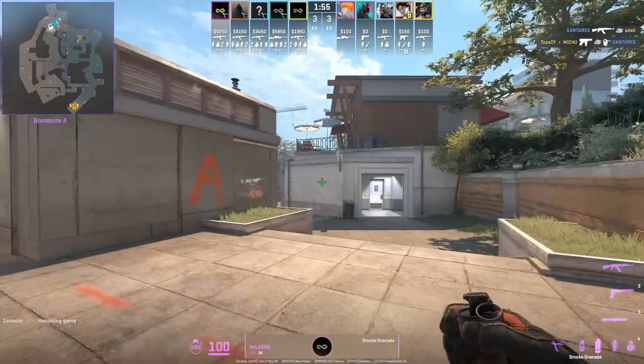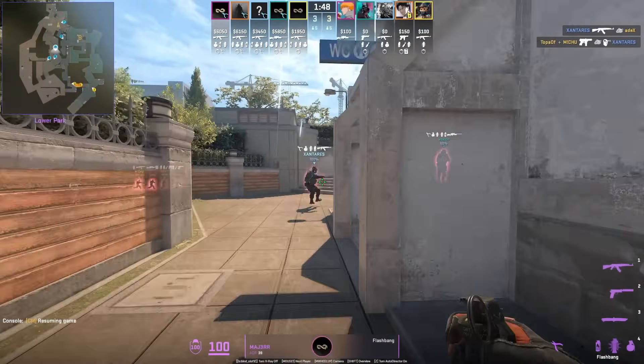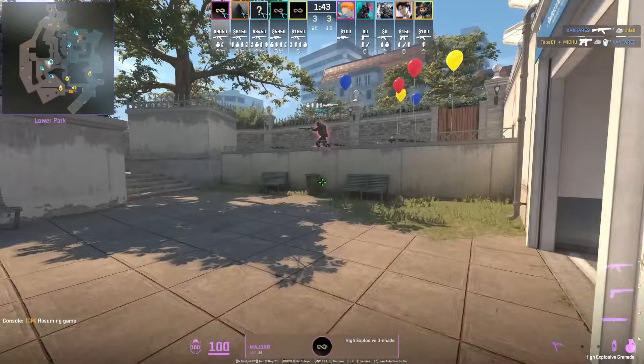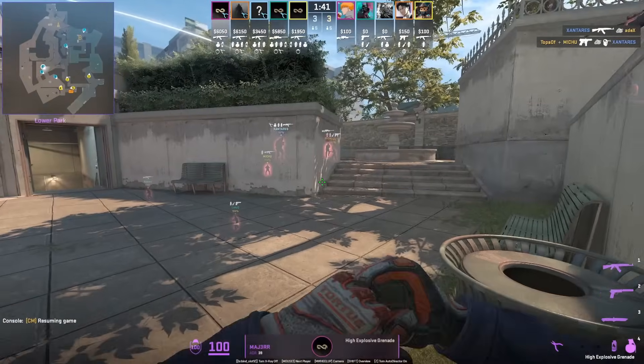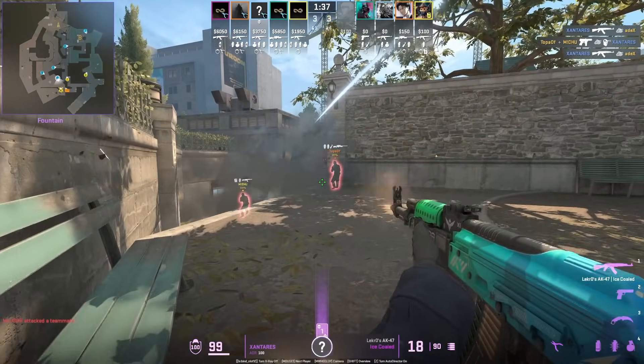Let me show you this aggressive CT setup from Eternal Fire, inspired by Complexity. Major throws the top stair smoke followed up with the fountain flash. Centaurus pushes up behind the smoke, then Major gets behind the trash can and breaks open the smoke, but Centaurus is only able to get one frag.